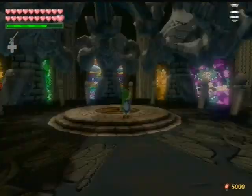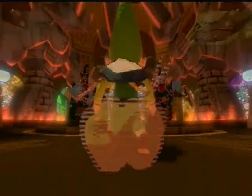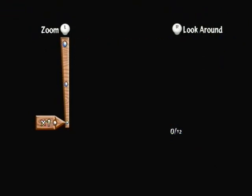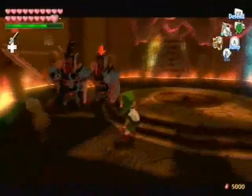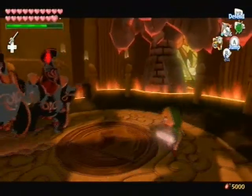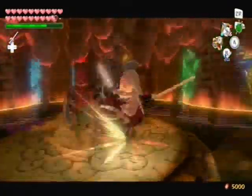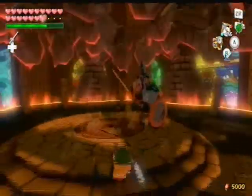Now here comes the mini boss — the mighty Darknuts. As you can see, they have capes on. Come on, let's fight! There we go — cut your cape off! Yeah, those guys are dangerous and they do some massive damage. They take a heart off your health. He hit his own partner.